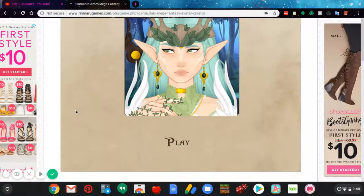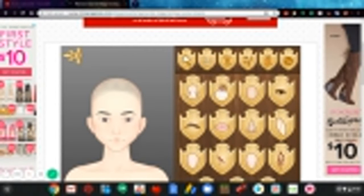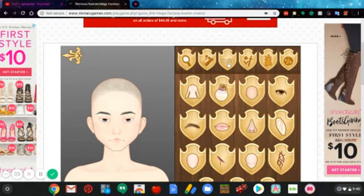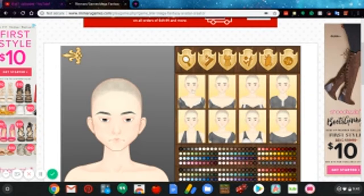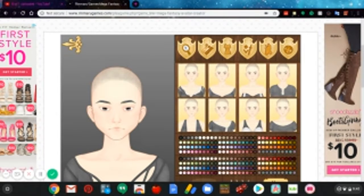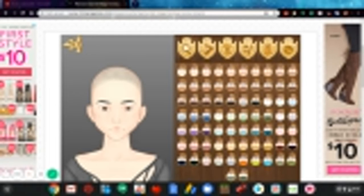Okay so we're gonna be making a barbarian. Let me put clothes on her so we don't get demonetized. It's a little slow on my internet, sorry about that guys. We're gonna be changing her clothes. We're gonna be making a female barbarian — on the site it was a male. You can make it a male or female, so don't worry.